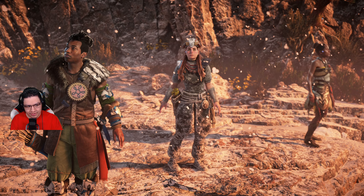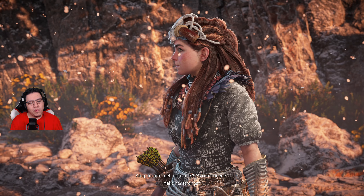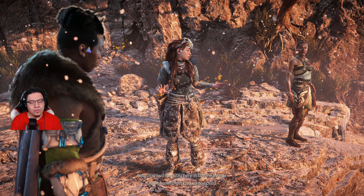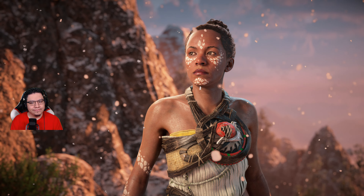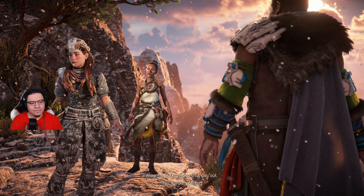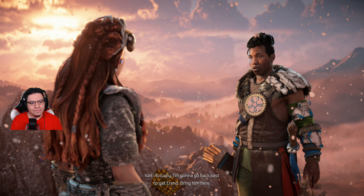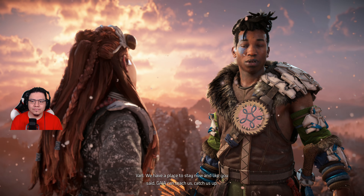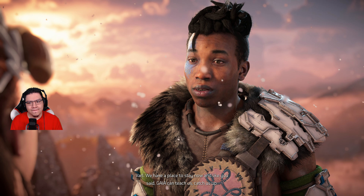You guys see that over there? We can't go there. Get more of Gaia's components, make her stronger. You two can stay here in the meantime and Gaia can help get you up to speed. I'm not trying to shut you out — this is like training. Actually, I'm gonna go back east to get Erend, bring him here. Allies and friends can help. We have a place to stay now, and like you said, Gaia can teach us. It'll be okay.